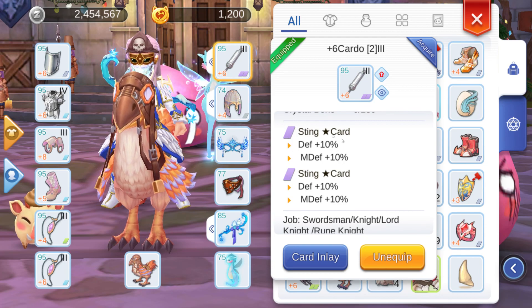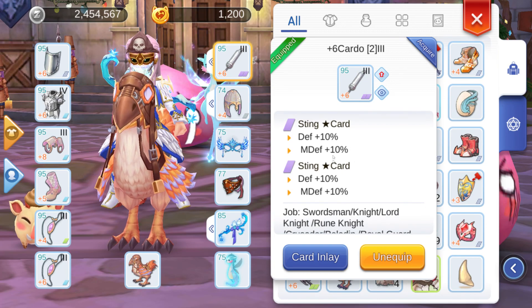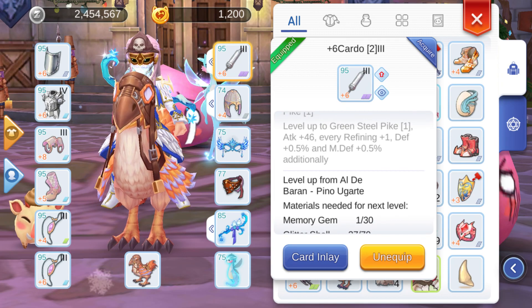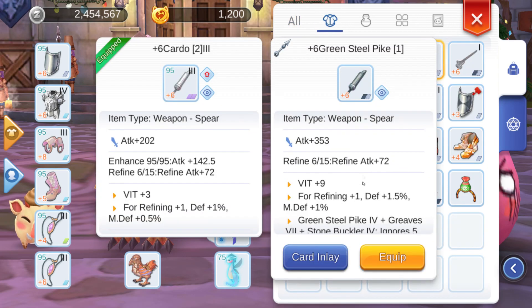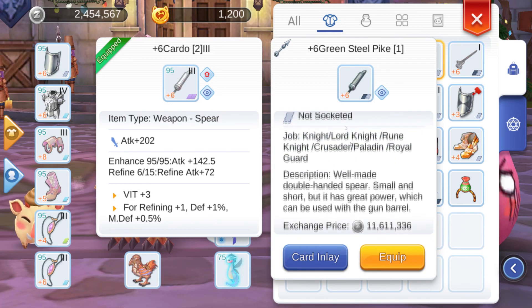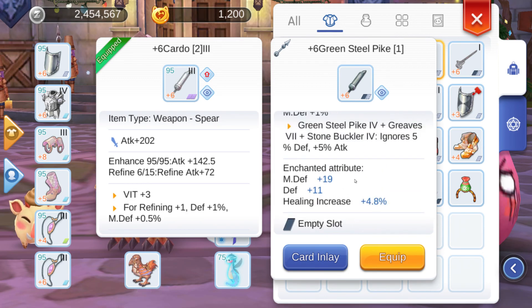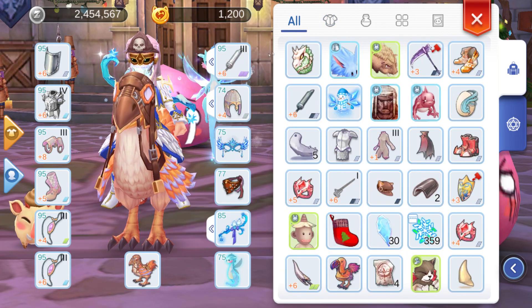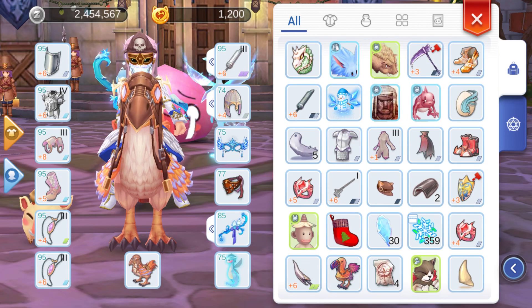This is pretty important: if you can get a Cardo, slot it and save up for a Sting Sting Star card — with this I get 20% defense. If you're starting out, get a Cardo and don't get a Green Steel Pipe because it's really expensive to slot. I am on the way to slotting the Green Steel but it's very expensive.